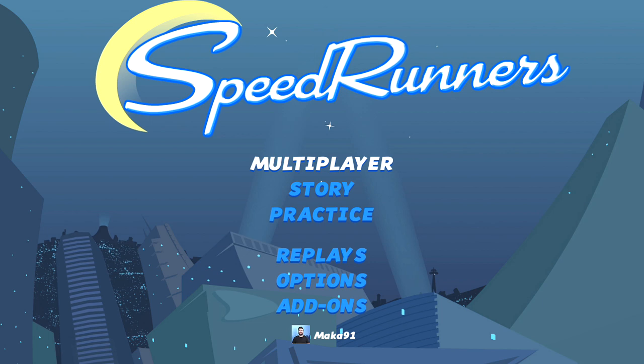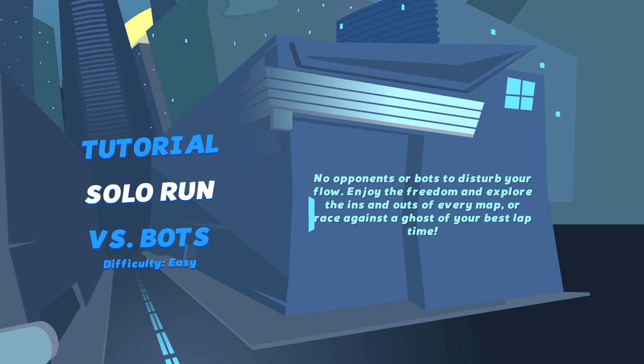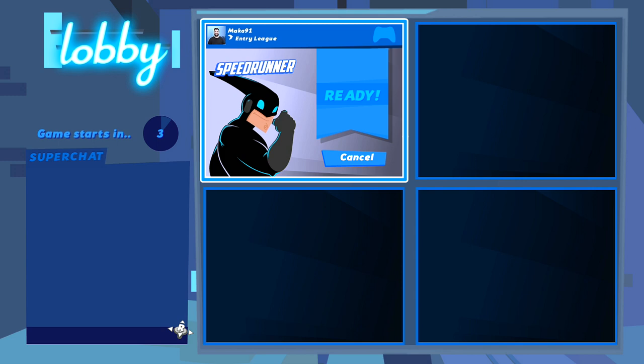Hey, what's up guys, Macca here playing Speedrunners, the new free Games with Gold game for June on Xbox. I'll be showing you how to get the Sultan of Swing achievement, which is worth 100 gamerscore and is for swinging for 15 seconds straight without touching the ground.